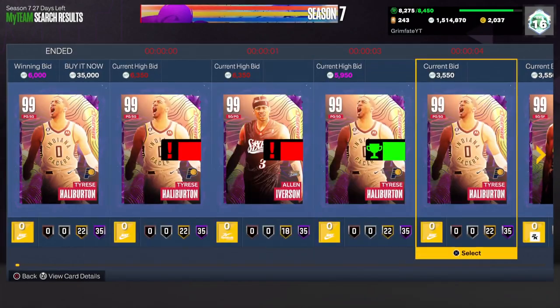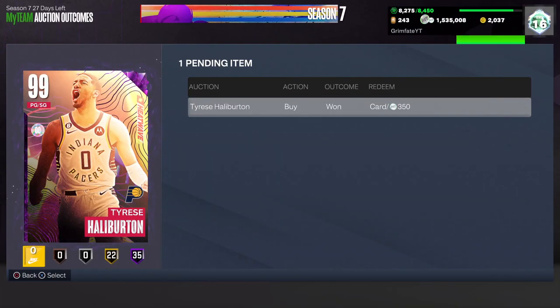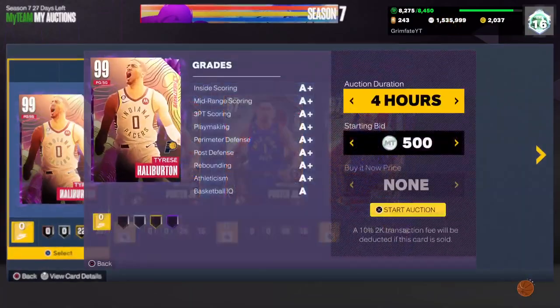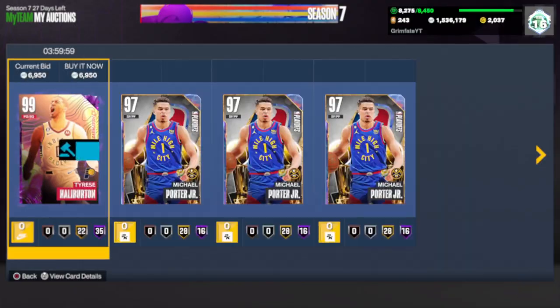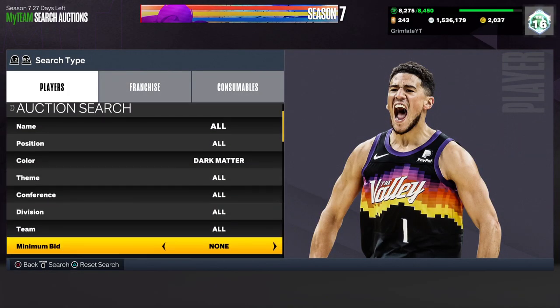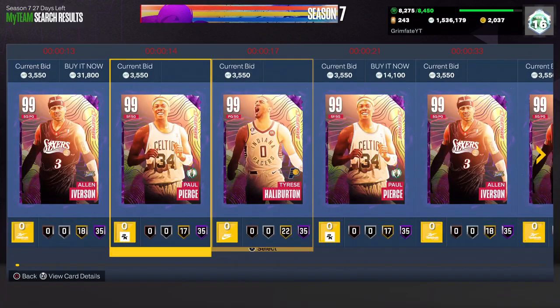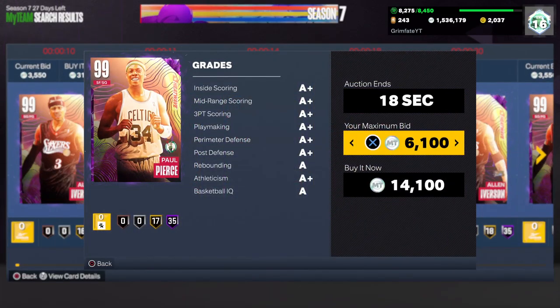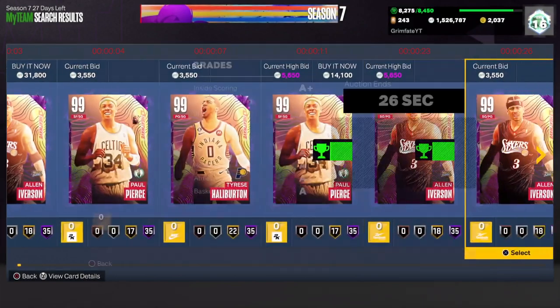I can see there's somebody else also bidding which makes it a little harder. I did win one with 350 MT left over — so you can simply do that, send it to your auctions, and list it up for about 7,000 MT. That 350 MT left over is the profit. So I made 350 MT just from that, and if you go down the line and do that repeatedly you're looking at thousands of MT profit. Let me go back in and do a few more at 6,300.